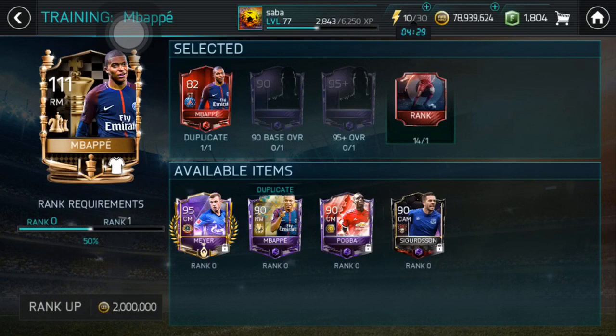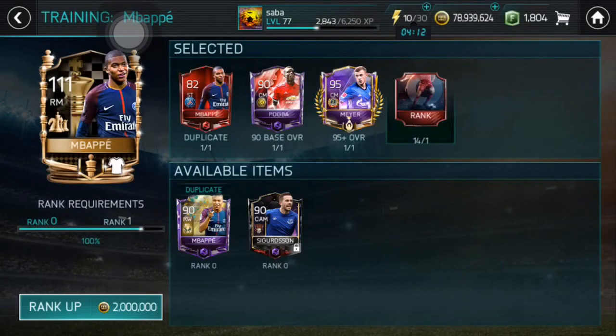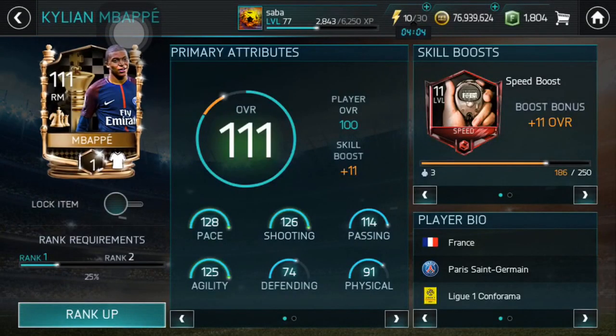And let's now go ahead and rank up our second player in today's video — that is of course Kylian Mbappe. Let's put this as a duplicate, let's put this as a 90 base. I think I will use Pogba because I don't use that position a lot. So let's put Myler as well and let's now rank up our second player in today's video. Pretty insane card this is — pretty good design, pretty good card, his stats look amazing.